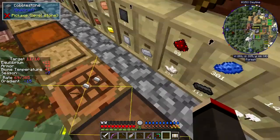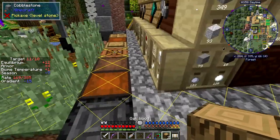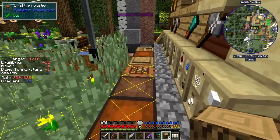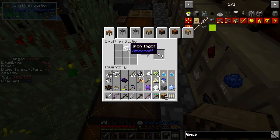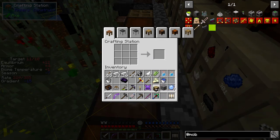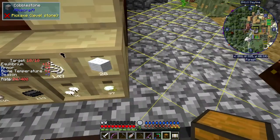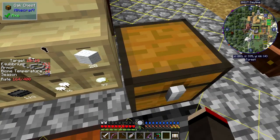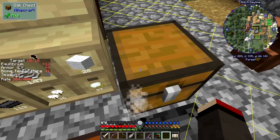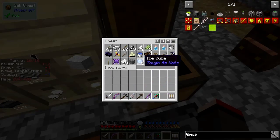Let's get rid of distractions and make a chest. I've got six pieces of wood. Let me put the chest down here, press F7 to turn off the lighting overlay, and put everything in the chest. Let's see what we can get rid of.